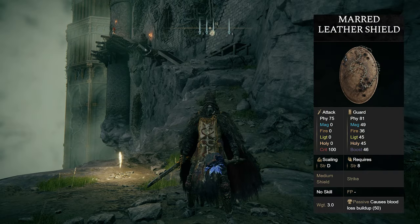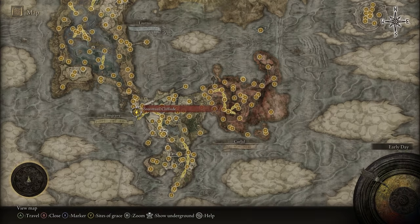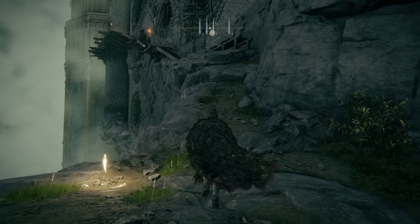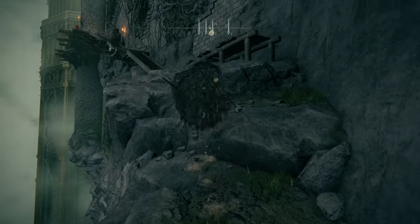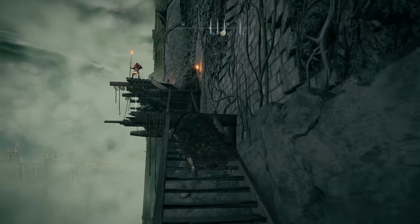If you'd like the Marred Leather Shield, it's super easy to get — just head to the Stormveil Cliffside. This is the side path that Gostoc sends you down when you first get to Stormveil Castle. Just right up here before you fight any enemies there will be an item, and that is the Marred Leather Shield.